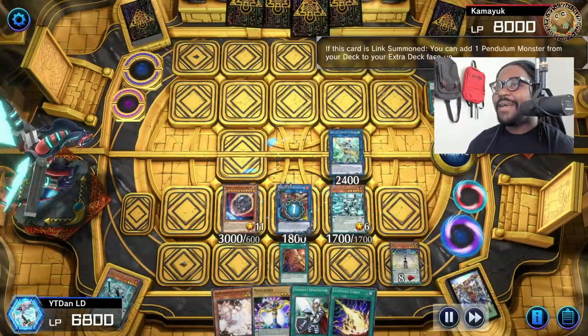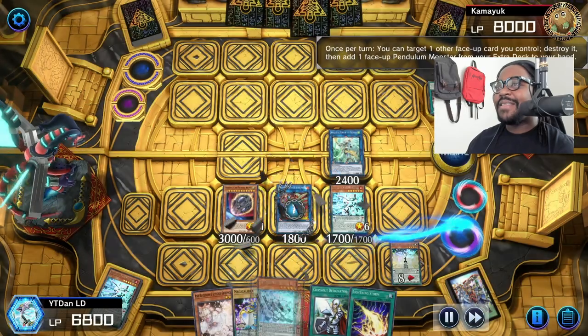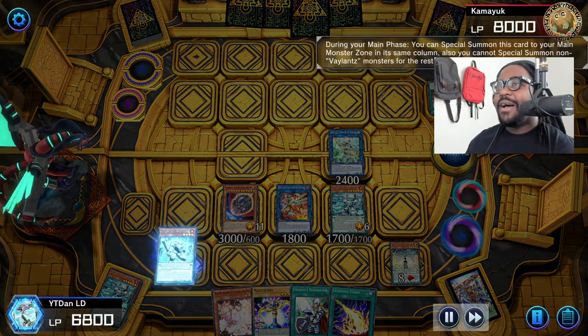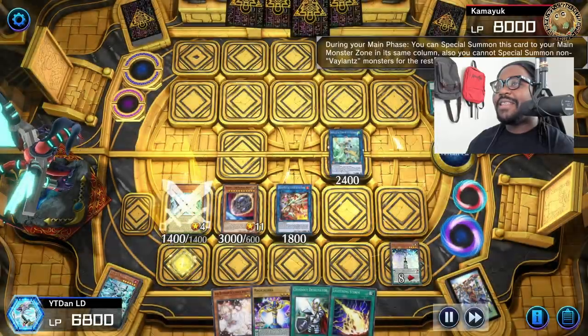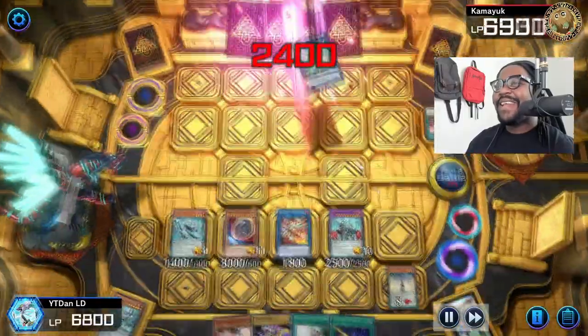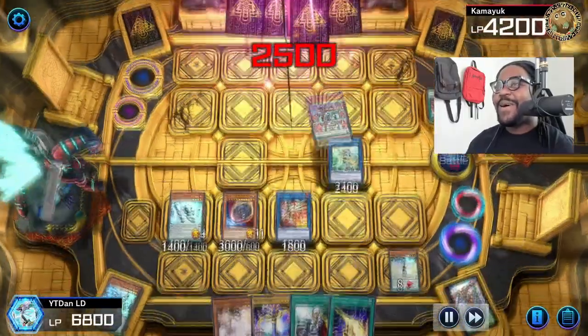We keep building at this point. Now we got the Electromite — just going to keep plussing while he minuses. He's definitely gone, but we just had to stack up all the doom upon him.